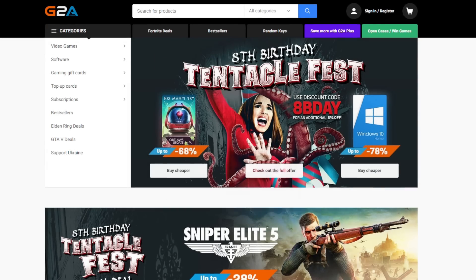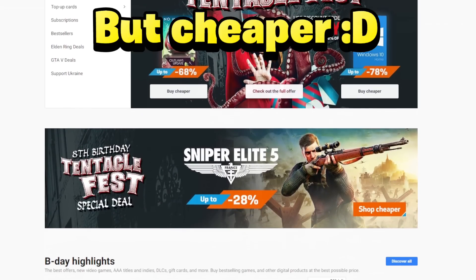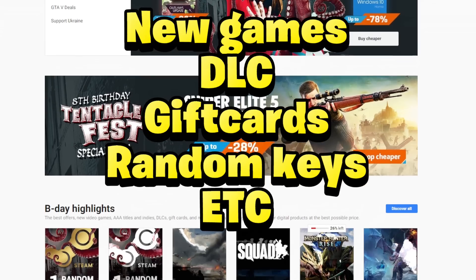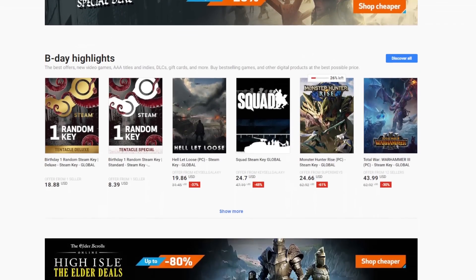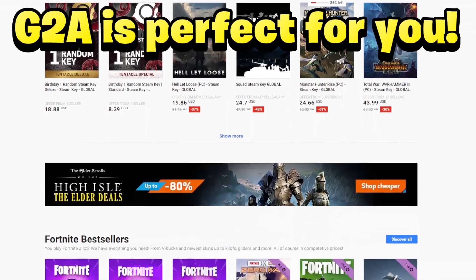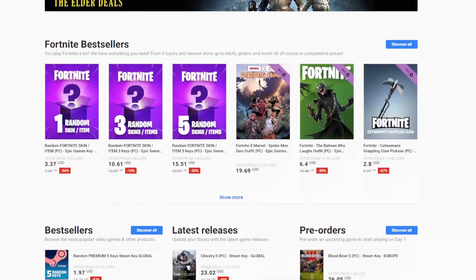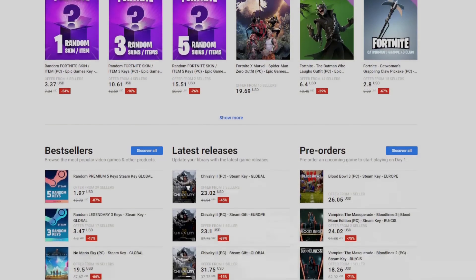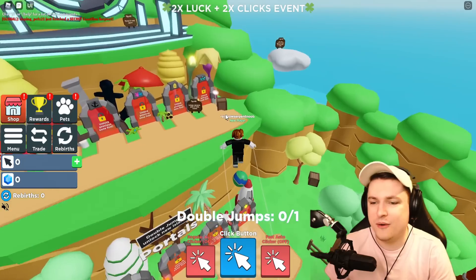Before we get started, thank you to today's sponsor G2A. G2A is a website where you can get yourself the hottest and newest games for a lot cheaper. Want to get yourself that new DLC, a random Steam key, or just looking for something to play but you don't want to pay the full price? Then this is the best place to get your games. Links in the description down below or go to G2A.com.